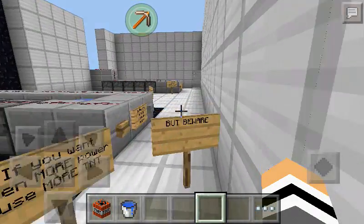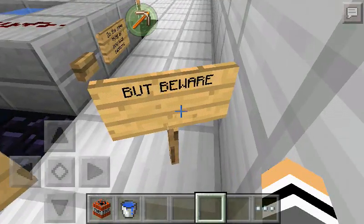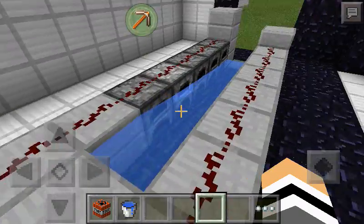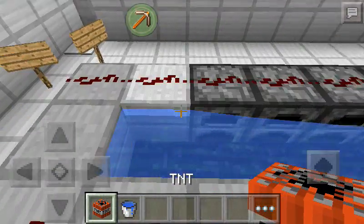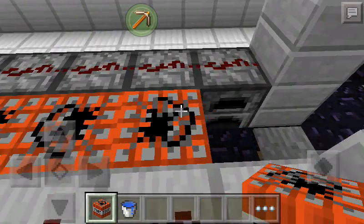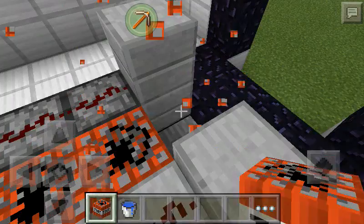So let's go to the second lab. If you want even more power, use more TNT. But beware — do it the same as the previous cannons. We pretty much need to do the same thing. So let's just put one, one, one, one, and one.